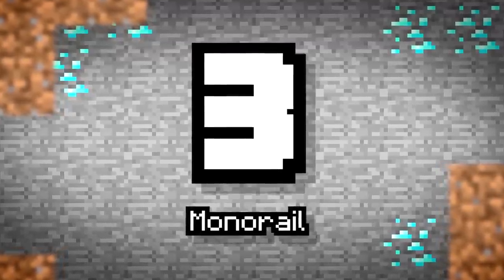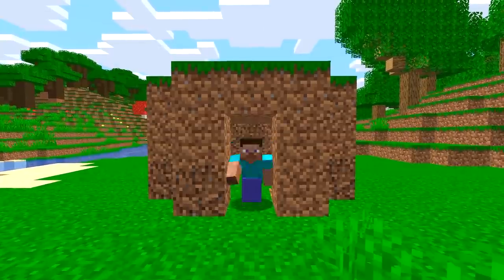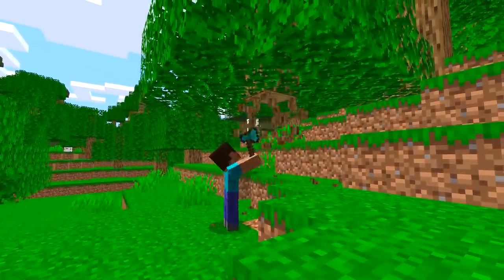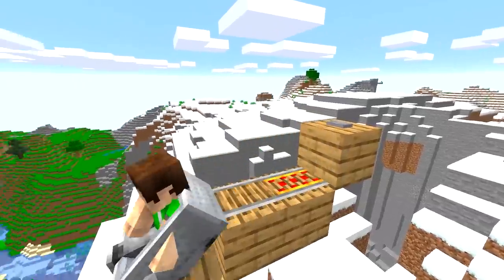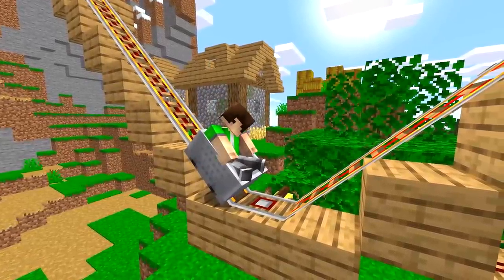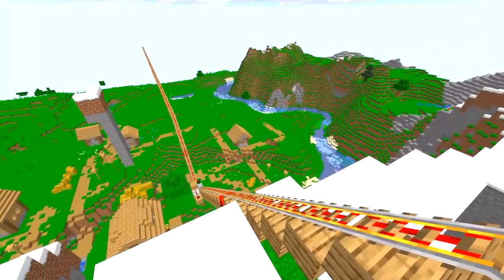Number 3: Monorail. In a multiplayer world where everyone's trying to fight for their own plot of land to claim, it might be worth the thought to get a travel system set up. While flying is great for advanced users who have the Elytra, you need to be thinking more about the community spirit — what about all the noobs that log on and have nothing? Using redstone and some minecarts, you can set up a monorail that starts at spawn and travels between different stops like a subway. The mechanics here are also pretty simple, just requiring an automatic redstone flick to stop the minecart at the station, and then another to have it continue along the track.